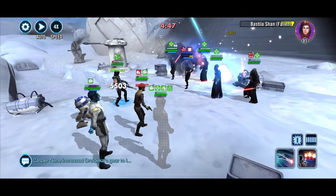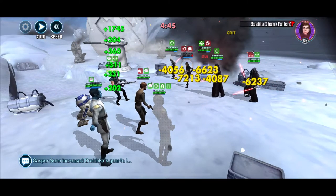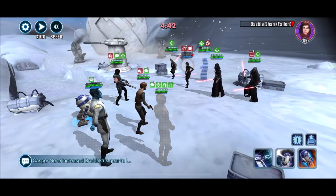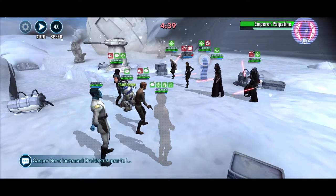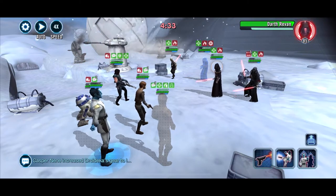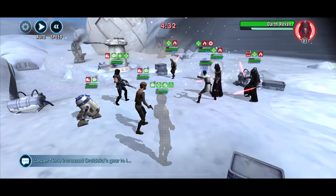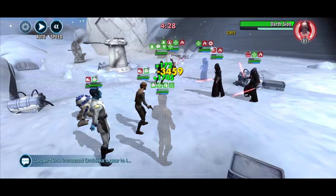If she scores a crit, she passes 100% turn meter to an ally — in this case Cara Dune — who then does another AOE removing 50% turn meter from all enemies and stunning the Empire. This Cara Dune is against a Relic 3 Darth Revan and Relic 4 Sith Emperor. My Cara Dune is only 4-star Gear 10. Thrawn is in this team because he also passes 100% turn meter to get it back to Jyn or Cara Dune for their turn meter manipulation.